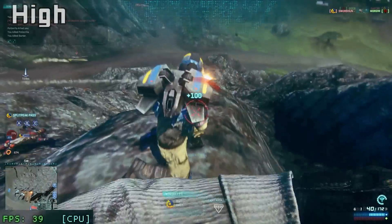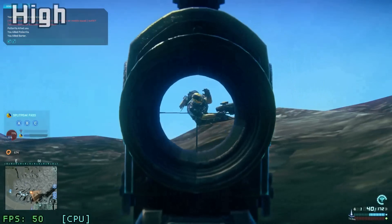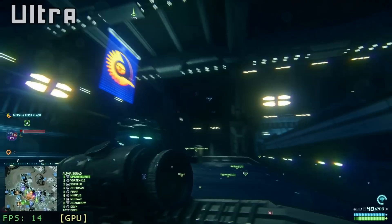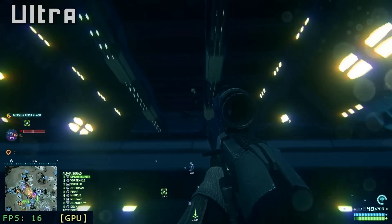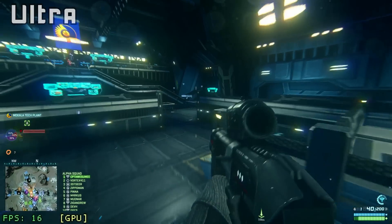I've probably played on ultra for a couple of hours just fine, but you can't really play properly like this because it does drop a bit too low sometimes, especially in certain areas. In a tech plant I went into I was getting about 10 to 15 FPS and that was limited by my GPU, so there are obviously a few issues there.